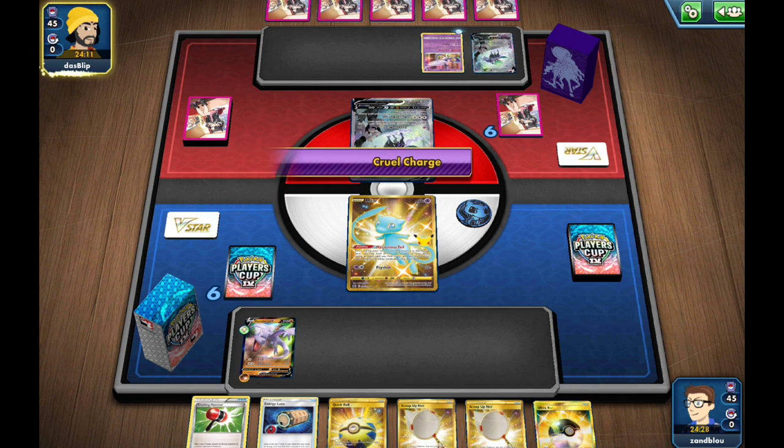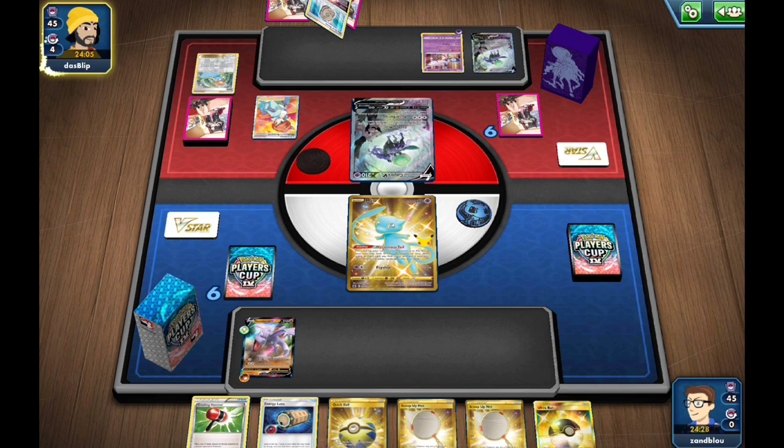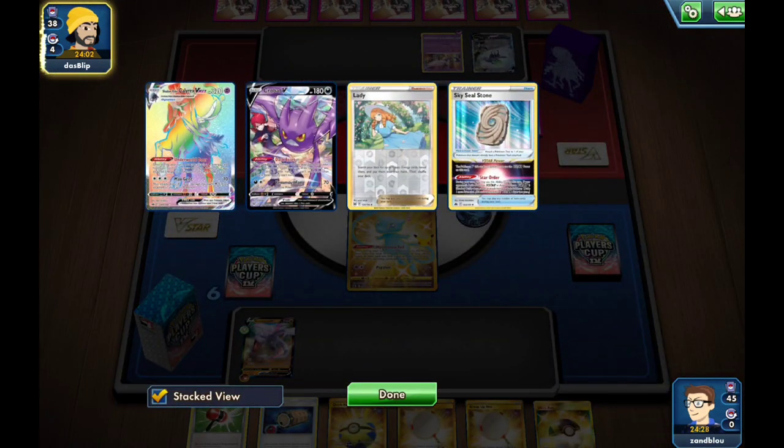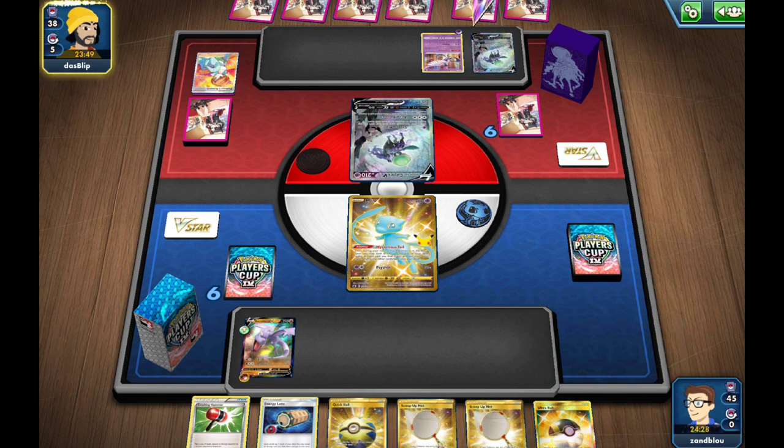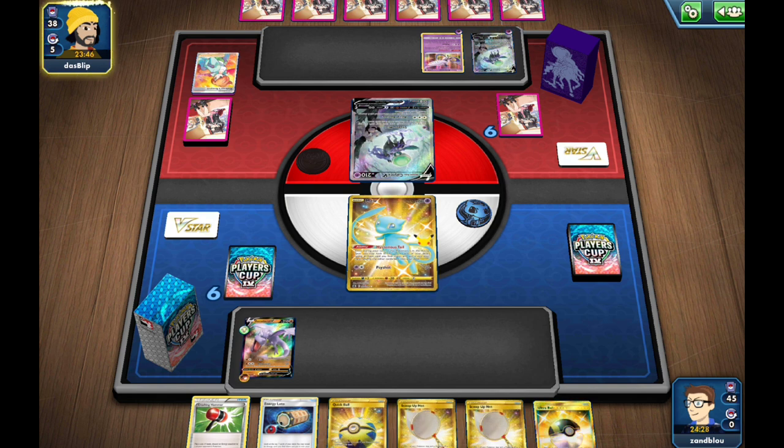They benched Articuno, which is sort of interesting. They have one attachment and a research. I don't know why they didn't just manually attach. Shadow Mist would be very bad for us too, because we play basically only special energies. So I know it's not going to do very much damage, but it can make it very hard for us to attack and buy them quite a bit of time.